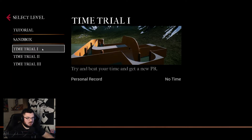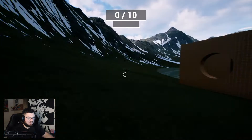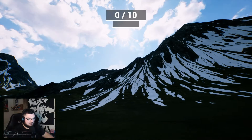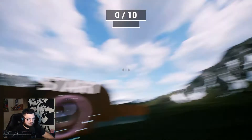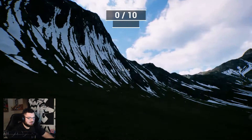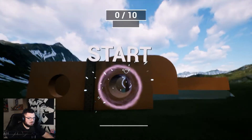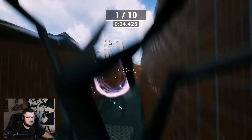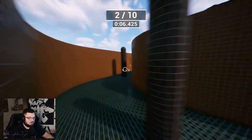Let's do time trial 1. The map looks okay — I can tell the textures are put on a flat surface. I think it's a basic default look in Unreal Engine, but let's get to it. These two in this space — oh god, this is gonna take me some time to practice.